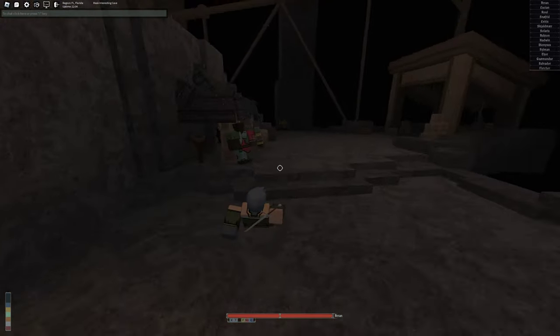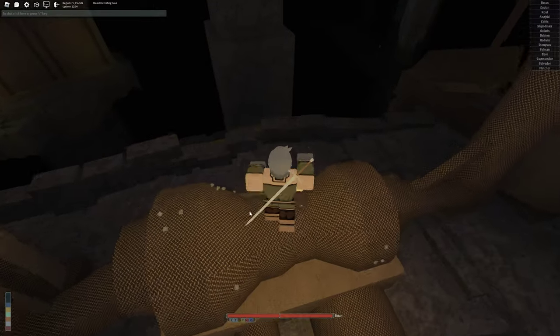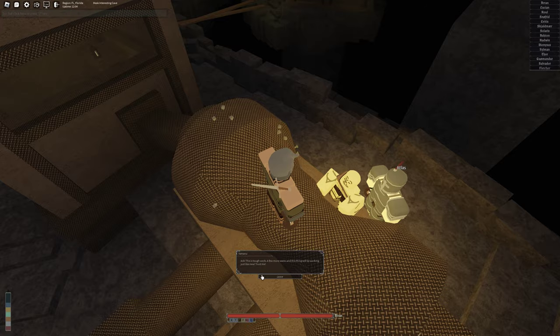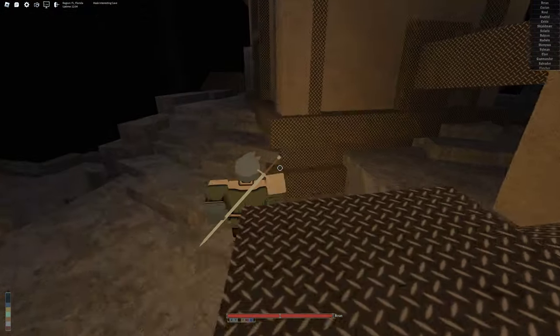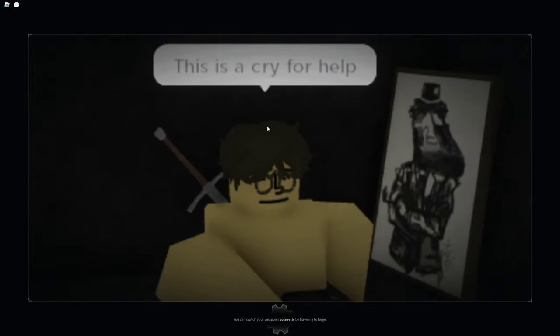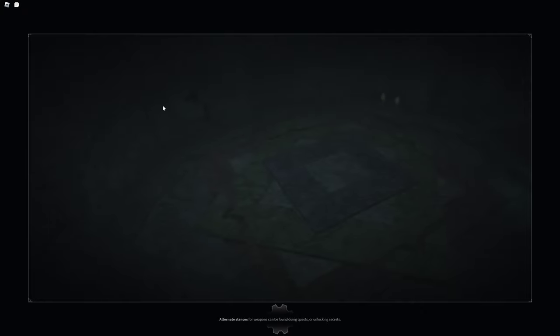You don't need to set spawn here. He's here, talk to him. Then you just want to get on the boat and rejoin again. Then join any server.